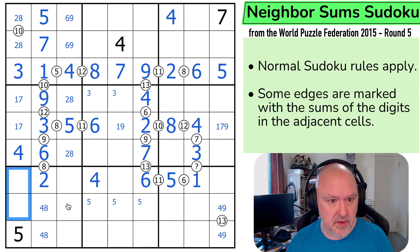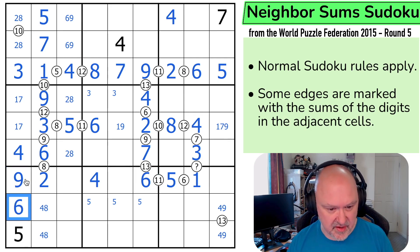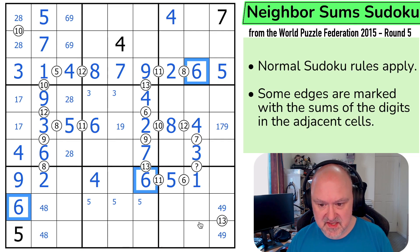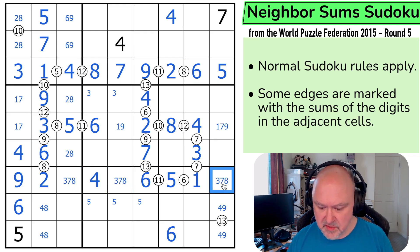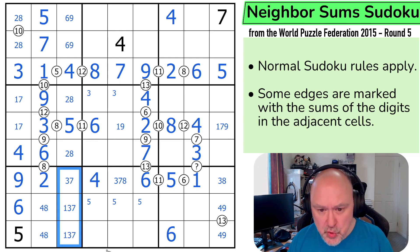These — 6 has to go in one of those two by Sudoku now. And this 6 is looking down saying not there. So that's a 6. But I think I want to put this triple in — 3, 7, 8. Well there's no 7 there, there's no 8 there. What is this triple? It's 1, 3, 7. So that's not helped me a huge amount.